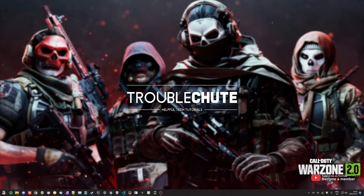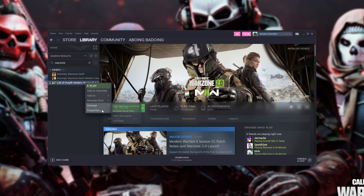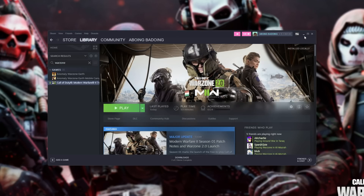The absolute simplest thing is to verify your game files using Steam or Blizzard. Even though it may sound silly, it's worthwhile doing. For Steam, head across to the library, right-click Warzone, Properties, head across to Local Files, and then click Verify Integrity of Game Files.